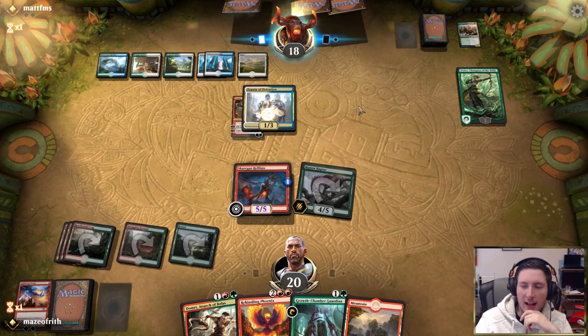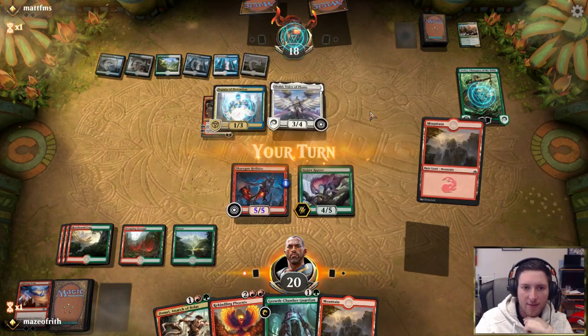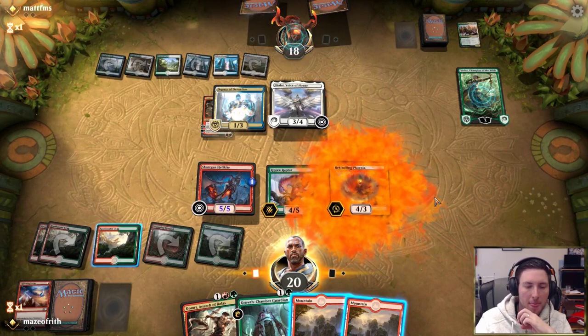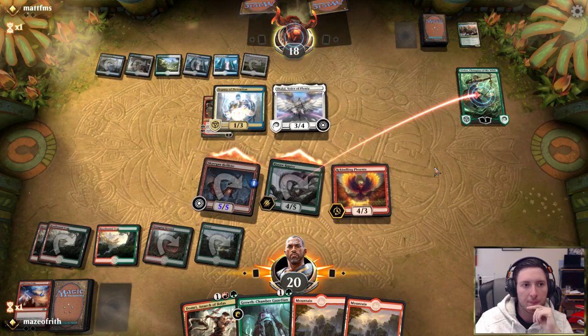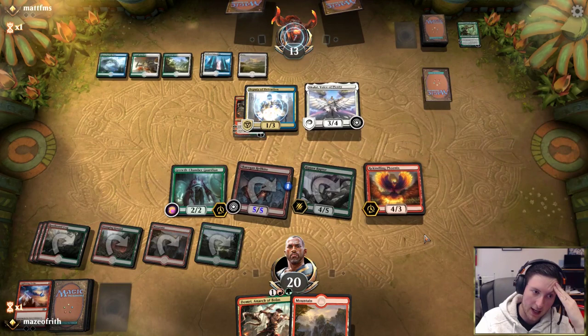Shall I is fine — in fact, Shall I is fine. I meant to cast Domri there because then we could fight Raptor on Shalai and just be like — I guess we get to do that next turn. Okay, maybe we don't get to do that next turn. Shalai is a 5/6. Oh, we can still do that actually — we can fight Phoenix on Shalai.